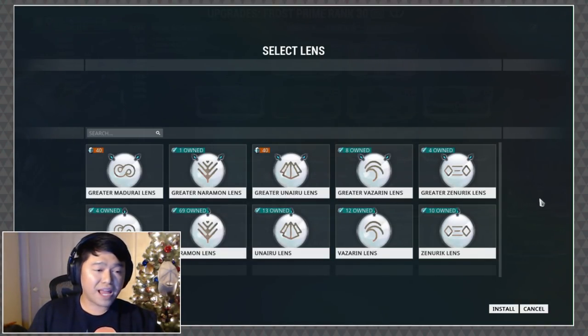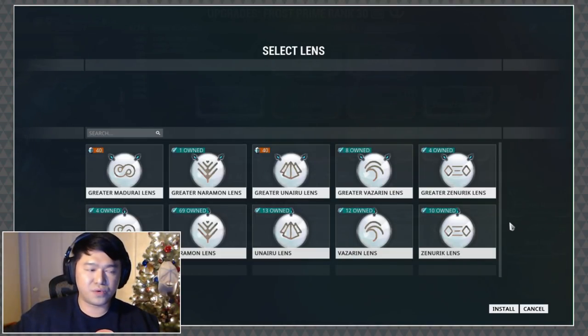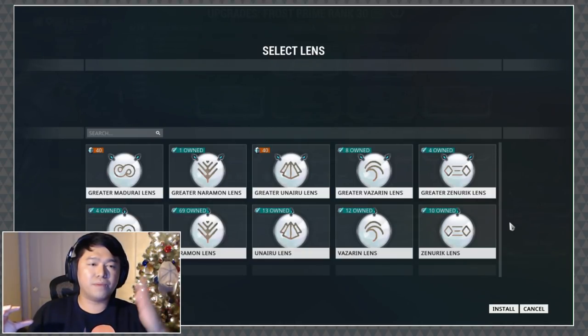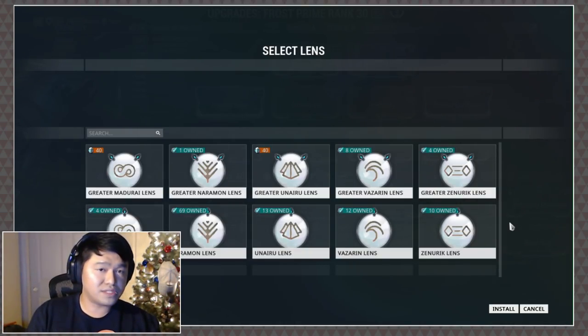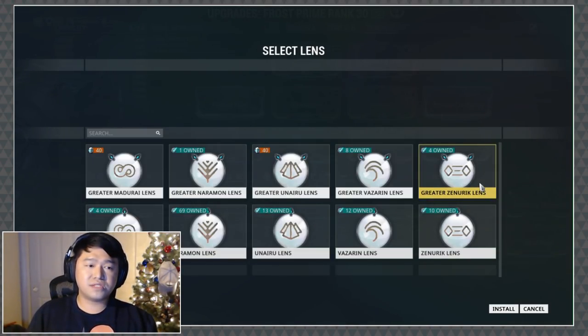There are different tiers of lenses. We have the basic lens, which is available from lower-tier Cetus bounties, and they afford you a 1.25x focus multiplier. Basically, you gain affinity, multiply that by 1.25 for whatever it's equipped on, and that turns into focus.